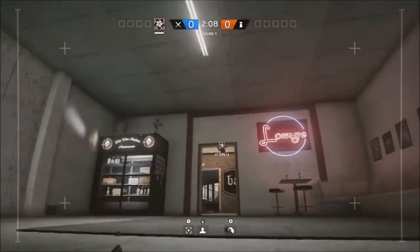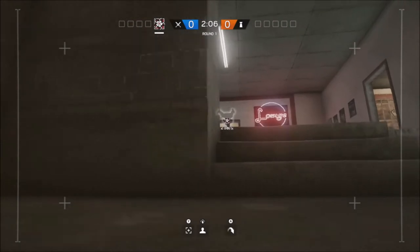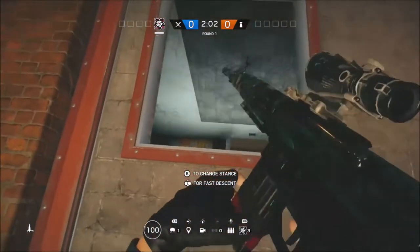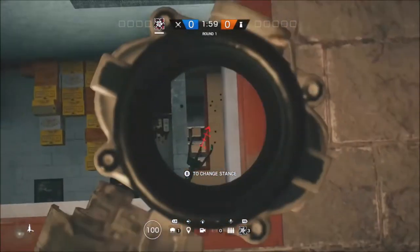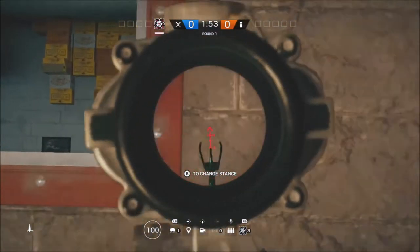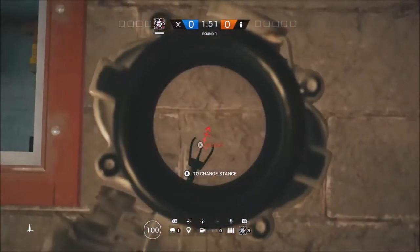As you can see, I'm upside down on the ceiling. This is near one of the objective locations, so what you can do is just hide up there until enemies go left or right and get that fast kill.